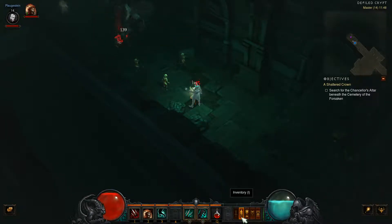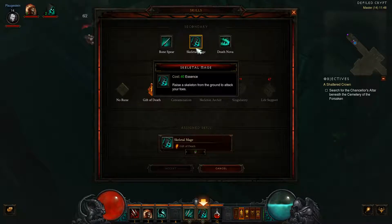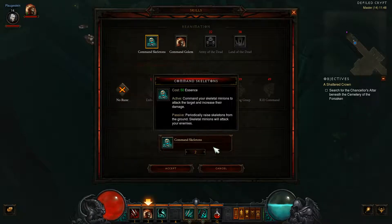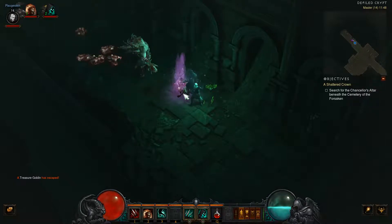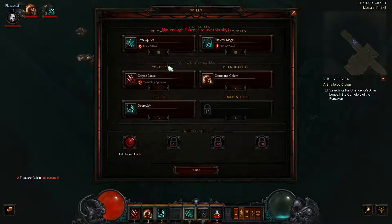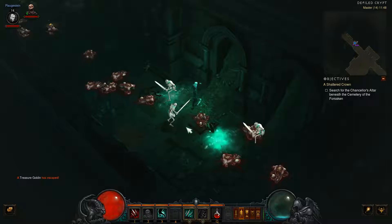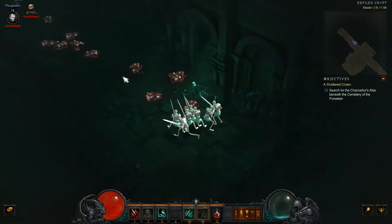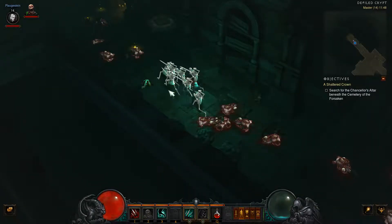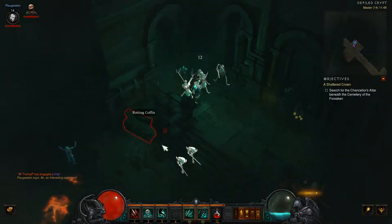There's a treasure goblin nearby. I want to change my golem if I'm going to be fighting treasure goblins. Can I change my skills? I want to change my golem to the Ice Golem. I came across one — bloody imps, get out of the way, leave me alone. I like the skeletons — I actually prefer them a bit. As you can see you can just walk along and they will re-summon themselves. It doesn't cost anything to summon them, but it does cost to use their abilities.